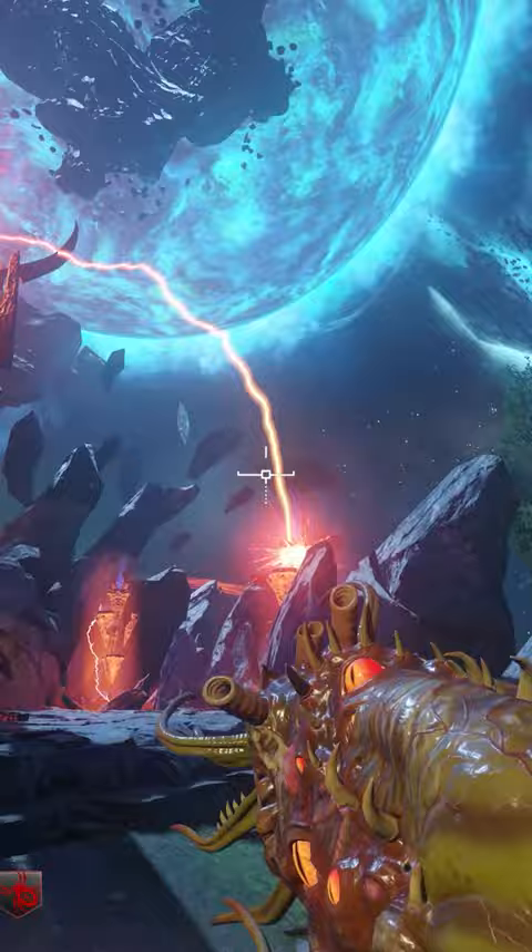The first crystal is in Darius and Drac, above the Corruption Generator, but can also be hit from Noct. The second is above Mob of the Dead's Corruption Generator.